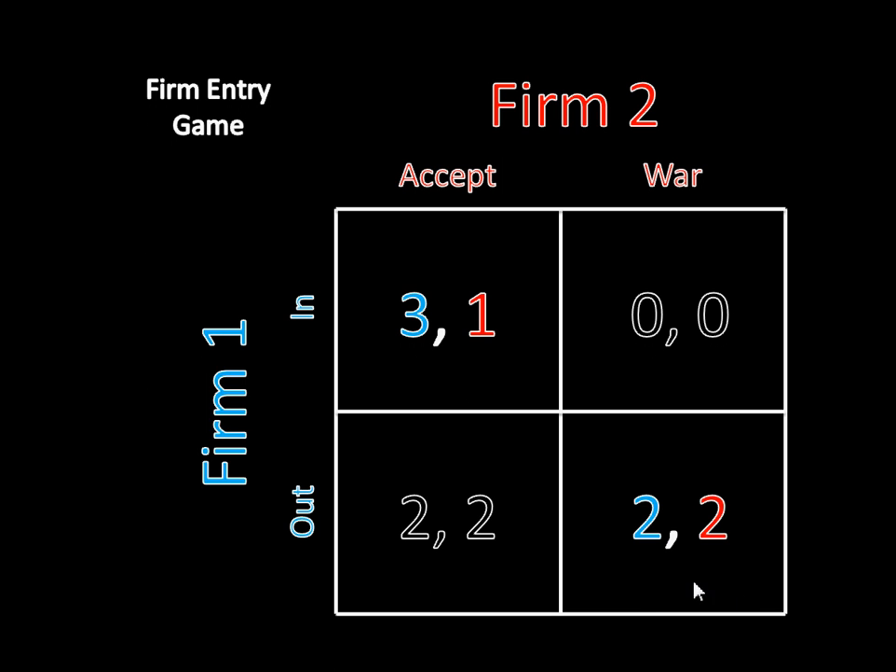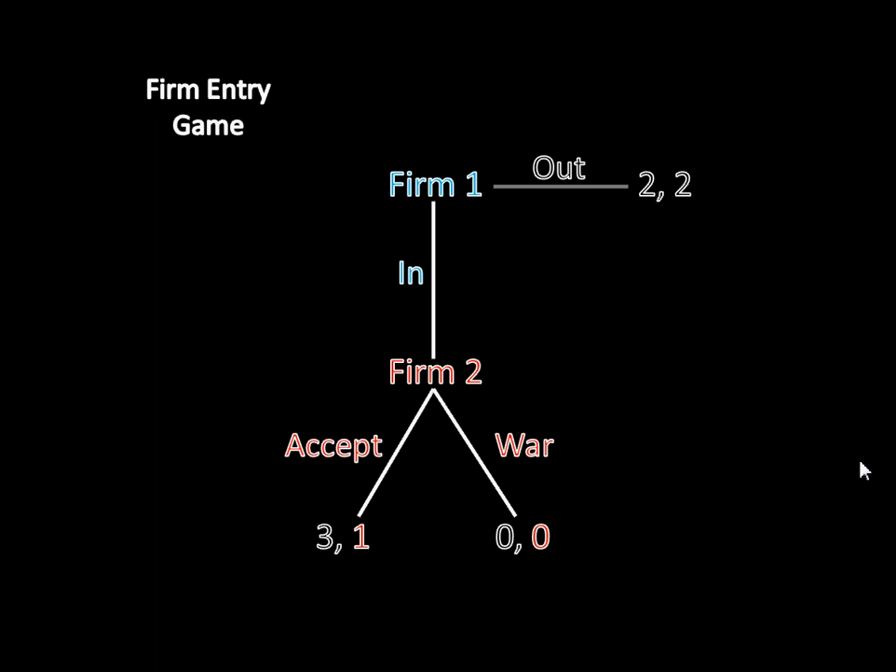However, this second equilibrium is going to be really weird if we think about it harder. In the context of a simultaneous move game, it's reasonable. But when players are taking turns moving and firm two is actually responding to firm one's action, firm two is never actually going to want to declare war. If firm one enters the market, firm two can either accept and get one, or declare a price war and get zero. That means if firm two ever has a chance to move, it's never in firm two's best interest to declare a price war — firm two would always want to accept given that firm one has entered.